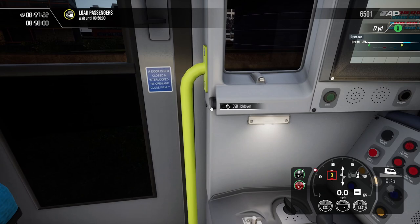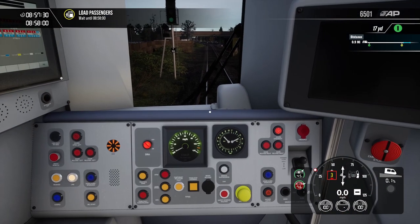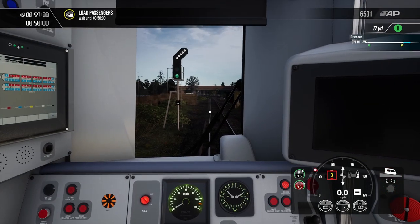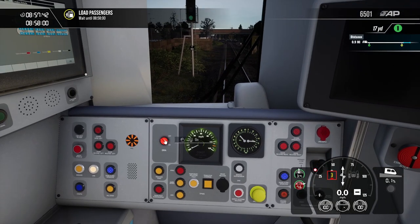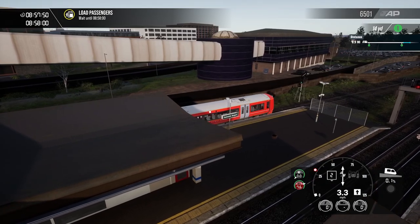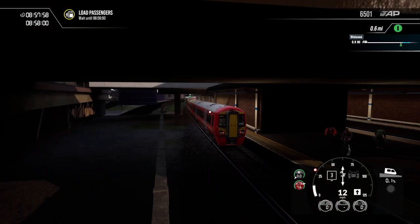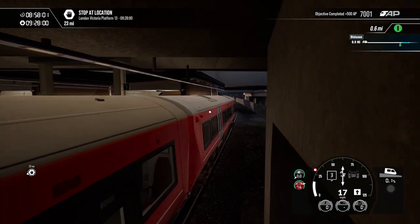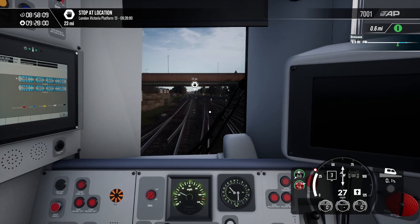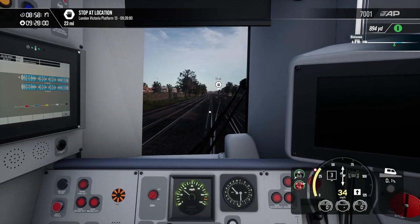We've got green up ahead, the doors are closed, we're all good to go. Last stop — off to London Victoria, Platform 13. If you're going to London Victoria you've got to find your train, and when you finally do find it, it leaves. Victoria can be a bit of a nightmare. So yeah, 23 miles — I won't make you sit through all of that.